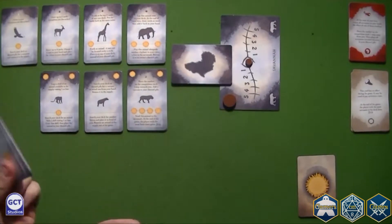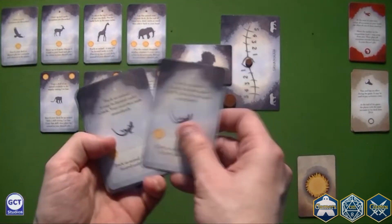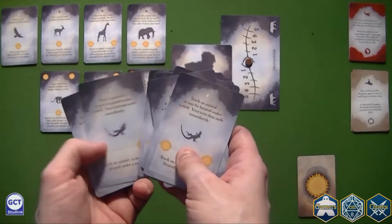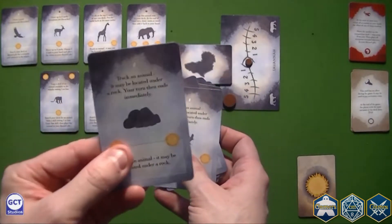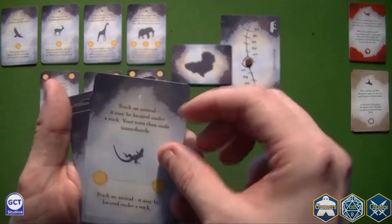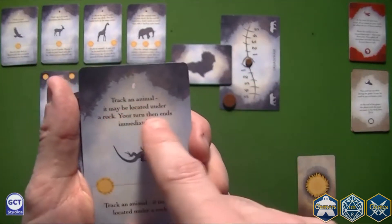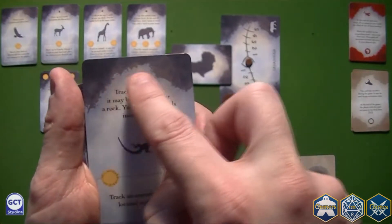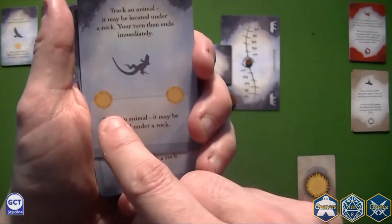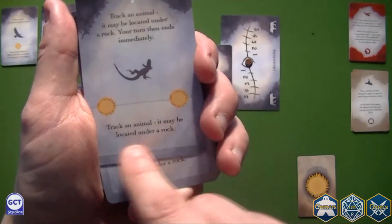Let's have a look at one of those animal stacks. As you can see there are multiple copies of the animal — exactly the same card — and then a rock, which we will come back to later. Each animal has two skills: one described in the top part that may have a cost (although in this case it is free), and below the animal with a separate cost you will find an alternative skill.